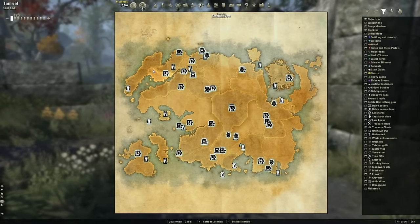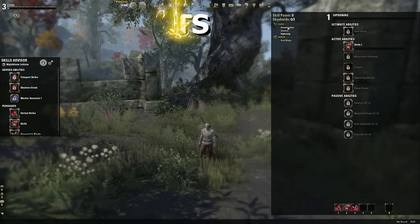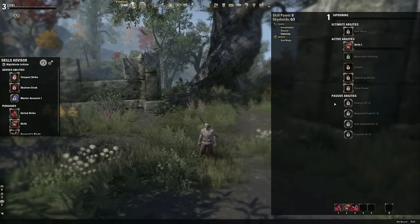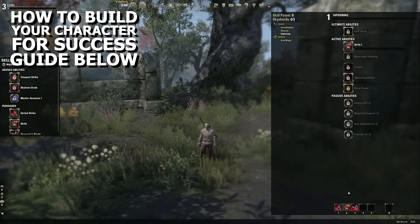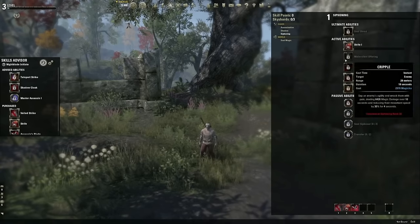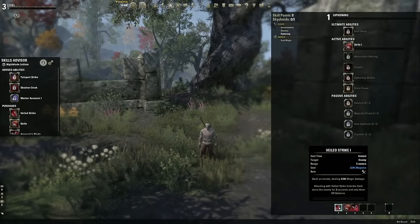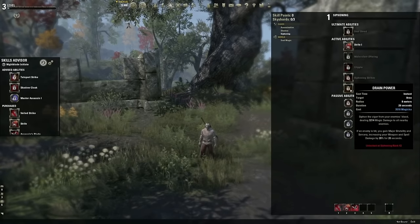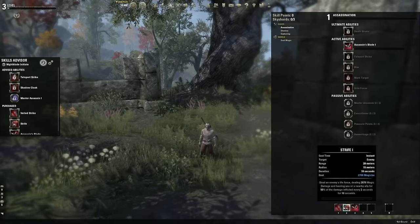For this guide, we're going to start even a step before questing and zone stories. You've created your character, you're dropped into the world, and you're going to very quickly get three skill points. You're going to want to put one point in each skill line — every class has three skill lines. Go ahead and put one point into the first skill of each line and then put those on your front bar, which is going to be your only bar until you're level 15. The important thing to know is you want to leave at least one skill from each of these lines on your bar until that skill line reaches level 50. These skill lines are only going to level if you have a skill on the bar from that line.